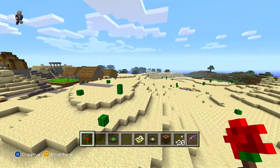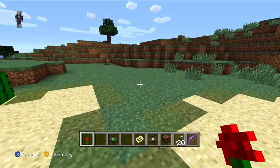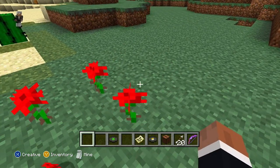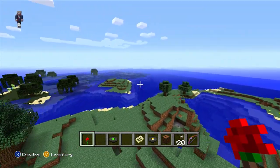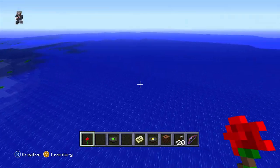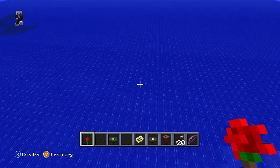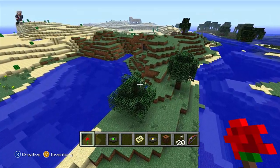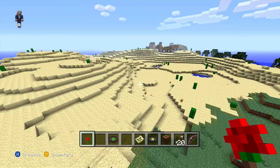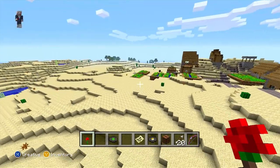This is way before the aquatic update, so the water is kind of lacking. This right here is what gets me — look at how far Minecraft has come especially when they updated the water. Look at the difference between the water then and the water now, and obviously the swimming mechanics and everything they've added to the ocean. It's come a long way and this is why I like doing this.